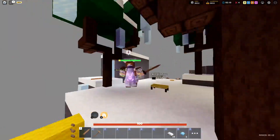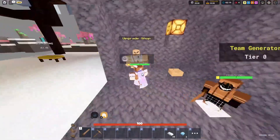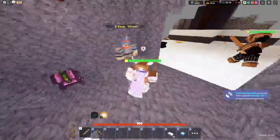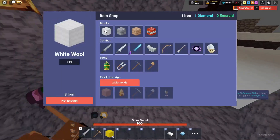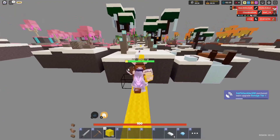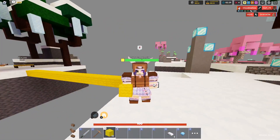We made it back to the base! Now let's upgrade damage because we need a damage upgrade. Let's go get some emeralds and the kid skin also looks very cool with armor.